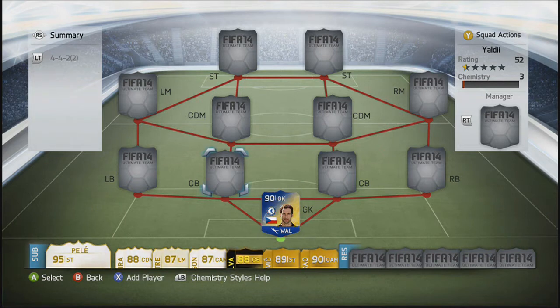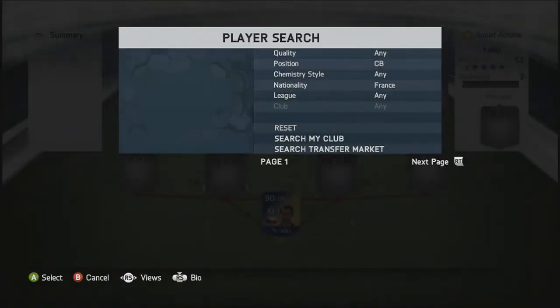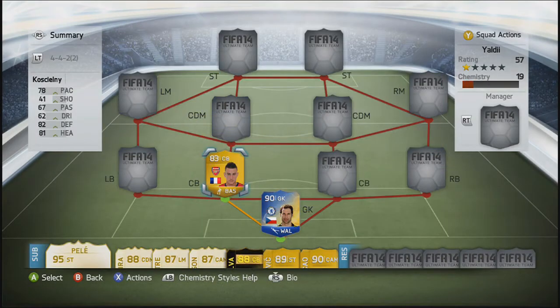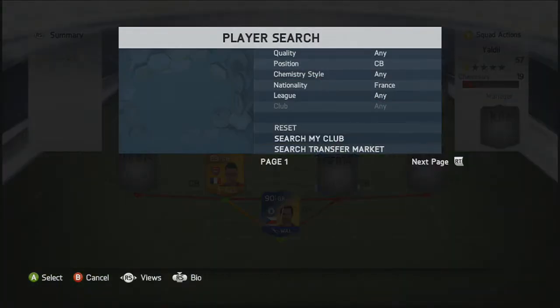I was keeping clean sheets in every match for about 25 games. Moving into the centre back position, we're going to go with Koscielny. You can also use his in-form — it's entirely up to you. He has good stats, good strength, and his pace is on a very good side as well. I think he only has one in-form but you can pick it up if you want.